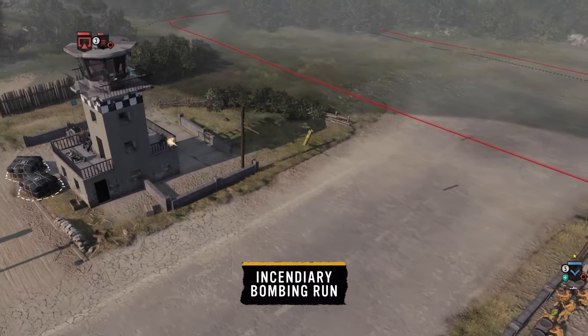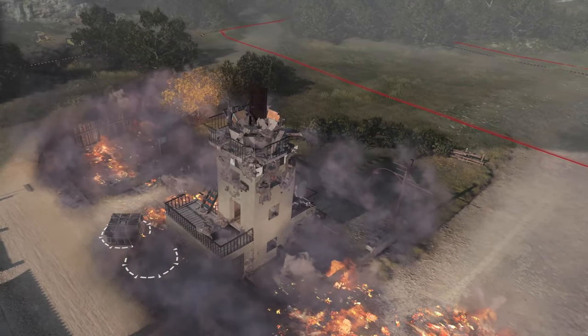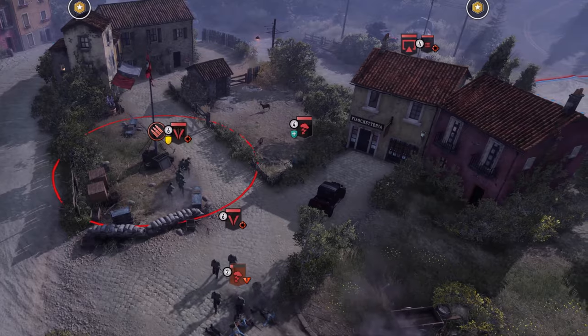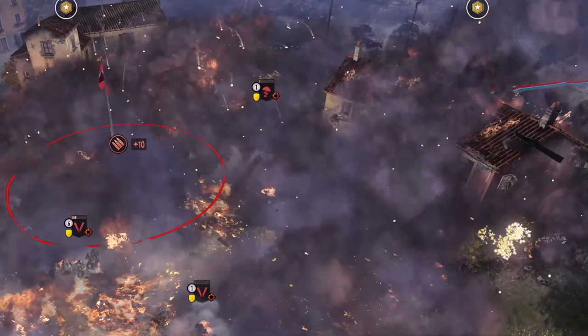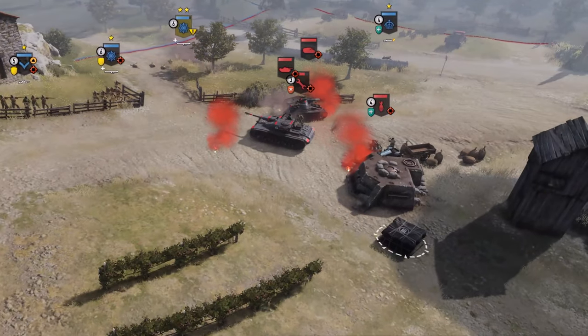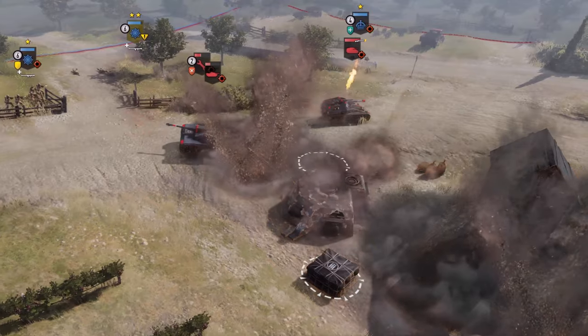The incendiary bombing run is a great way to burn out concentrated infantry positions. For a wider spread of flames, you can get the saturation run adding two extra bombers. Or change the payload to a 500lb bombing run, dropping multiple high explosive bombs instead.